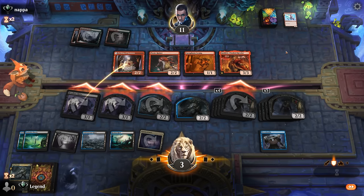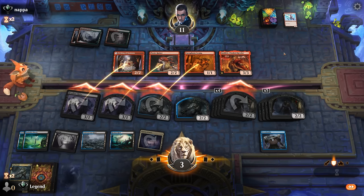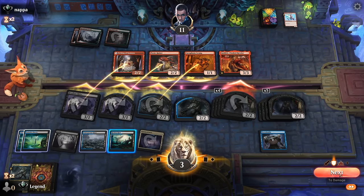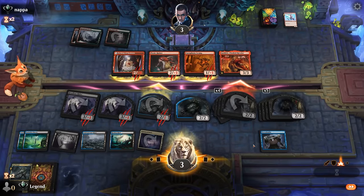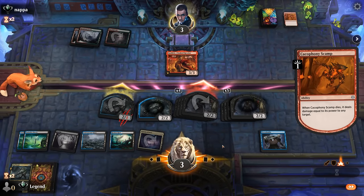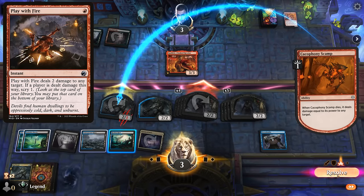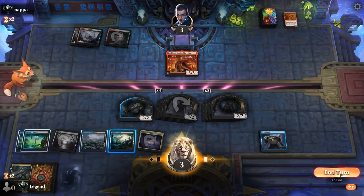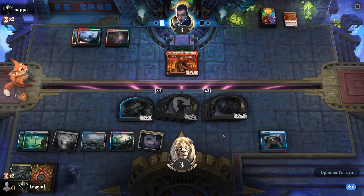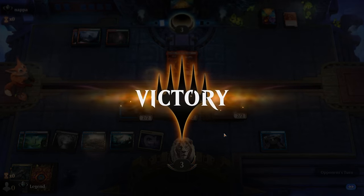Matching prevents Headless Rider from triggering once more. They could just go face hoping to find a Play with Fire. Still going for the zombie token. Let's see what happens — opponent's at three. And our opponent explodes! Awesome — nailbiter here against Red-Green Aggro.